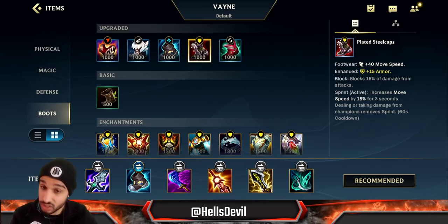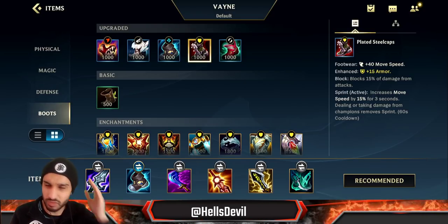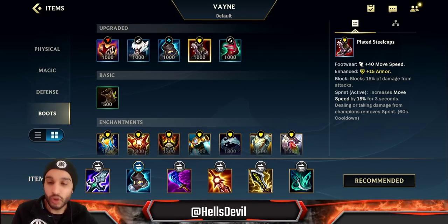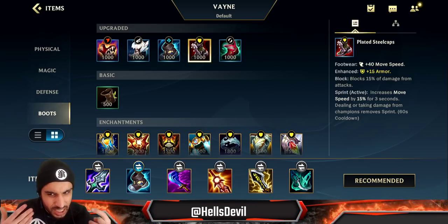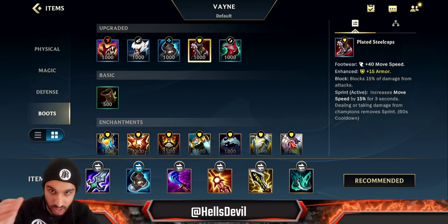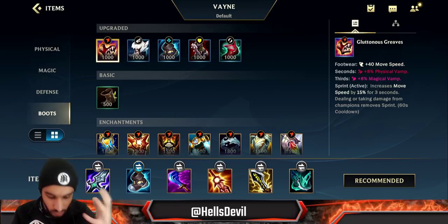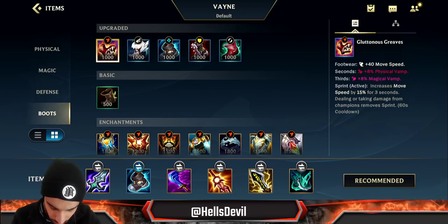Plated Steelcaps are great if the enemy doesn't really have a lot of magic damage that's going to annoy you as Vayne. For example, if they only have a Zix and the rest is full attack damage — Vayne excels against Zix, you can dodge his bombs very easily — so you can opt for Plated Steelcaps and be way tankier. Gluttonous Greaves are good in the sustain game if the enemy is doing full sustain damage.